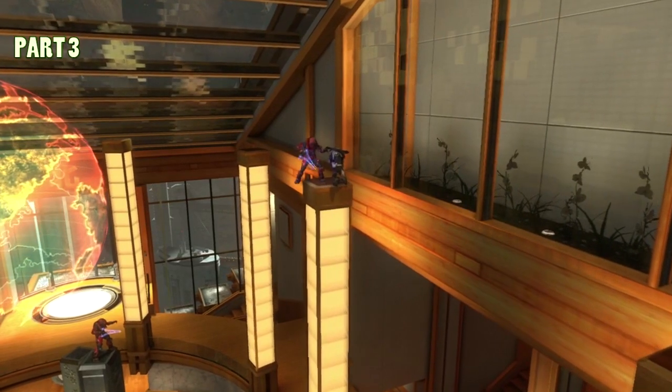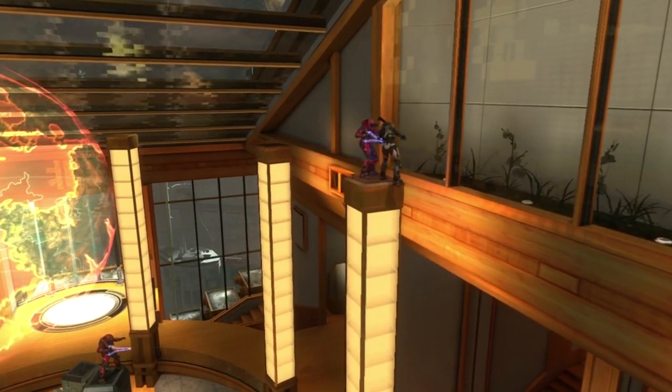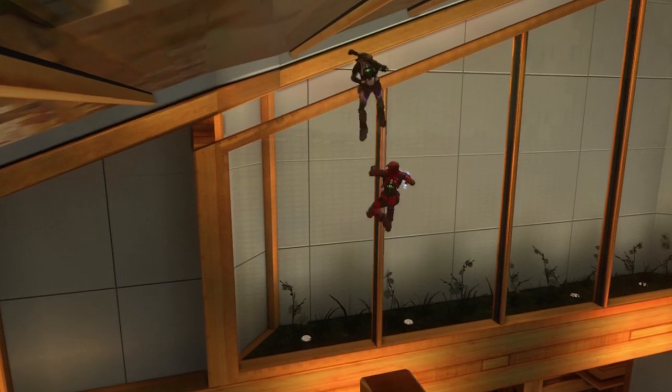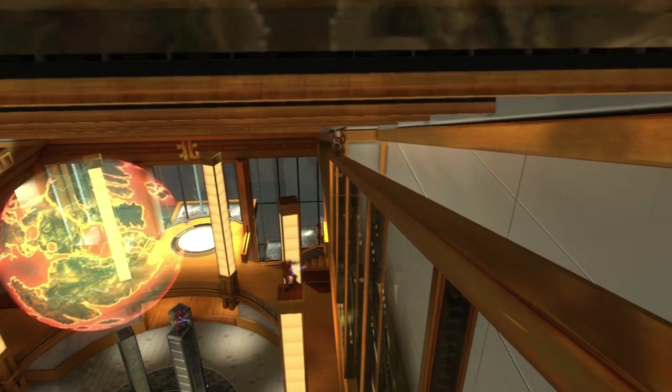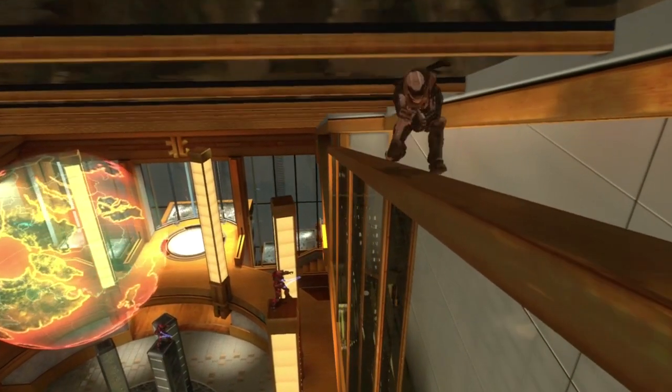Now that you're up there, make your way over to the pillar the Spartan is on — be careful not to fall off. Once again, have the Spartan take position on top of the zombie's head. From here, use another simple jump to get on top of the small ledge. Make sure you're crouching because if you're not you'll fall right back down. Wedge yourself into the gap, simply make your way up top, and there you go.